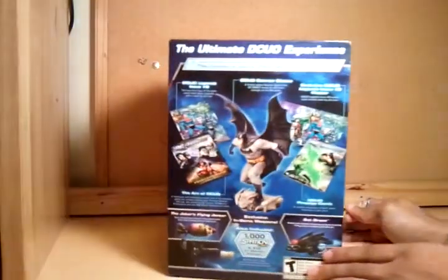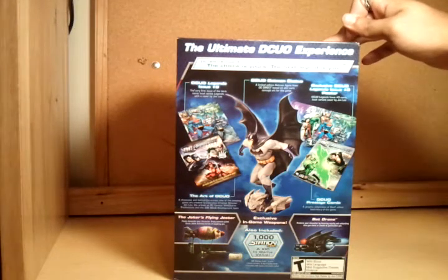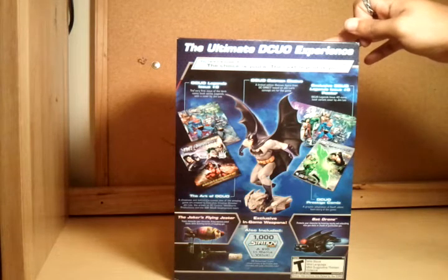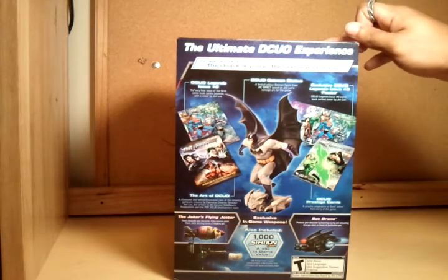On the back, I'm pretty sure most of you all know, is that it has the Joker flying gesture and Batman drone, which are pretty much like pets you can have that fly around with you and shoot down bad guys while in the process.